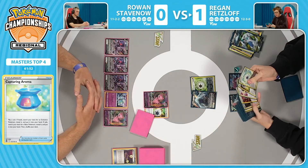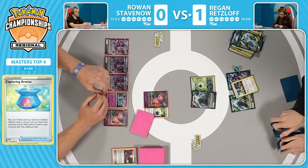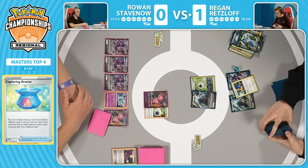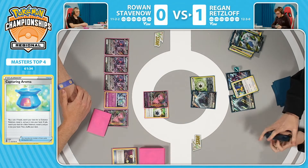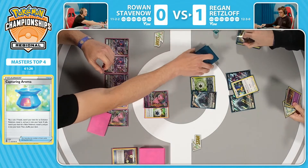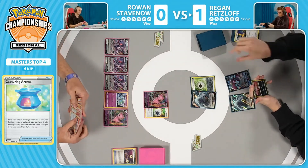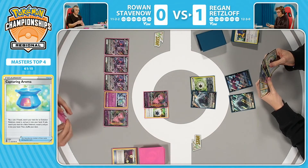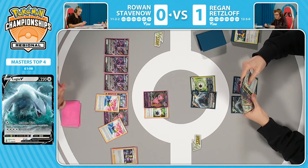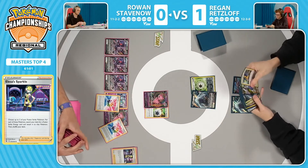But if there is a deck that can take those big knockouts, it is going to be the Meloetta-style version of Mew, since it does cap out at 280 plus some Tablets. Capturing Aroma grabs Tails — failing there as well. I think with the way the hand is looking for Regan, he just wants to have as little cards as possible. Looks like Serena, and you can only discard a maximum of three. Smartly, off the Ultra Ball, grabbing that Archeops — can utilize Read the Wind, discard that card, draw three, get some more firepower. Alessa Sparkle with two Fusion Energy in play means that if there's an Energy drop this turn, another Alessa isn't even needed to get to that max 280 damage with four Fusion Strike Energy in play.